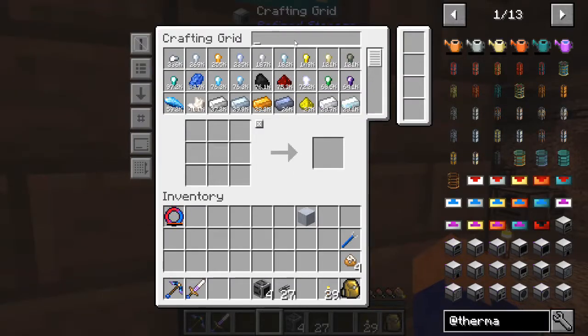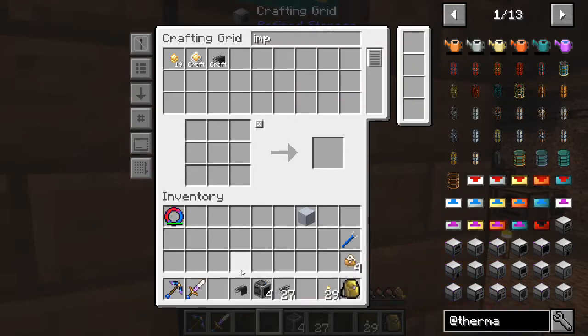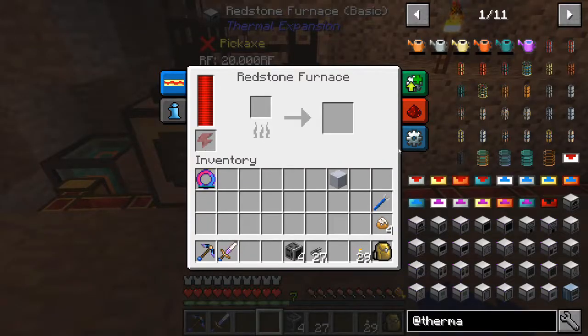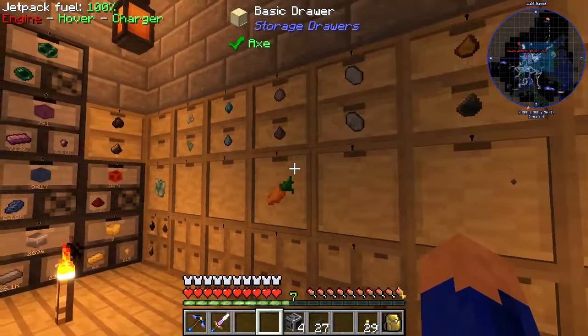We're going to need another importer - we can just craft that right up. Just cook up the little processors that go in it and there we go. We'll do this same setup. Looks like all our achievements got reset. So we got our importer here, let's set output to on top and input in the back. Let's make our first recipe - what should it be? Let's make it those bricks. Not that we'll use them very often, but let's make it those bricks.